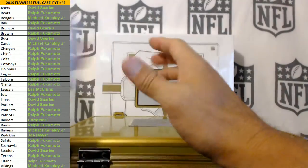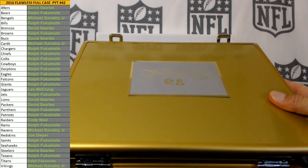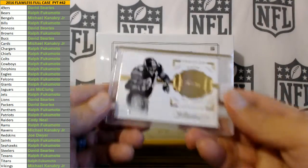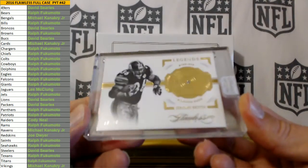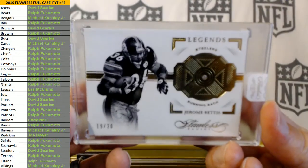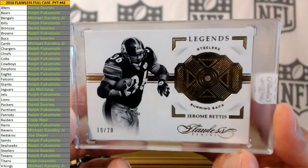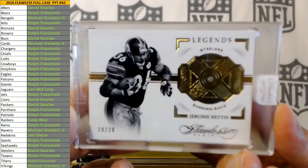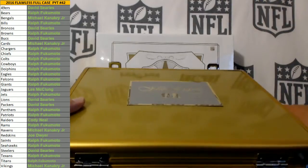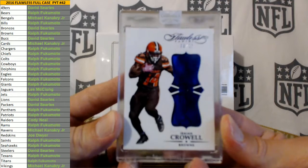That's it for the box, not too bad — wasn't a bad box. 19 of 20 for the home team — Jerome Bettis. Diamond Jerome. Right side, Isaiah Crowell 9 of 10 Sapphire for the Brownies.